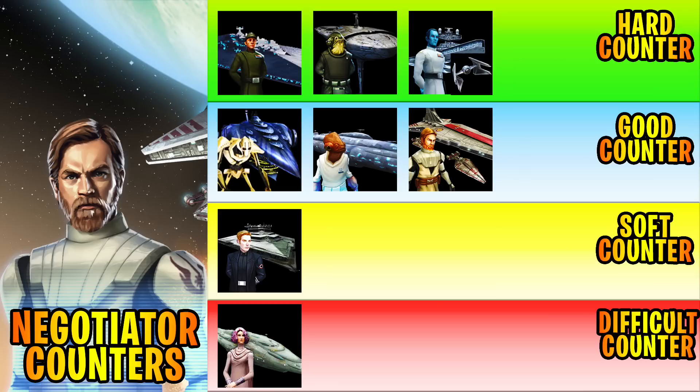If you see the triple attacker Executor lineup with Razor Crest, Xanadu Blood, and IG-2000, you might have the opportunity to use Home One with Millennium Falcon or Negotiator with some decent Plo Koon ships. Looking at the Master category, the Negotiator used to be like the Executor back in the day. Executor and Profanity are hard counters to pretty much everything, but the TIE Interceptor Empire lineup is also a very hard counter to the Negotiator.